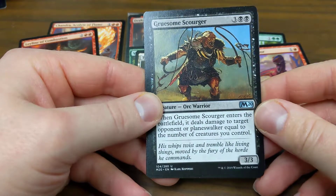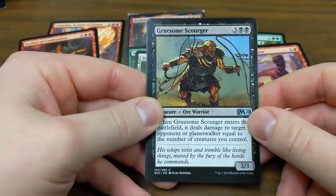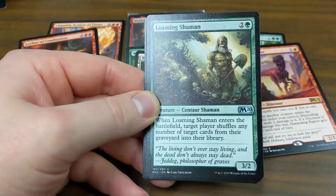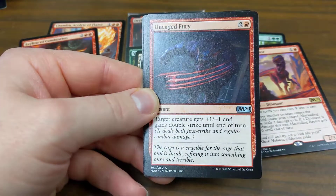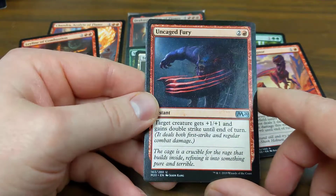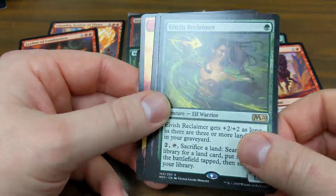Gruesome Scourger — deals damage to target opponent or planeswalker equal to the number of creatures you control. Kind of cool in a zombie deck. Lumbering Shaman — this used to be a rare in Dissension. That's the second if not third Uncaged Fury, so this would have been amazing for pre-release red. Elvish Reclaimer.